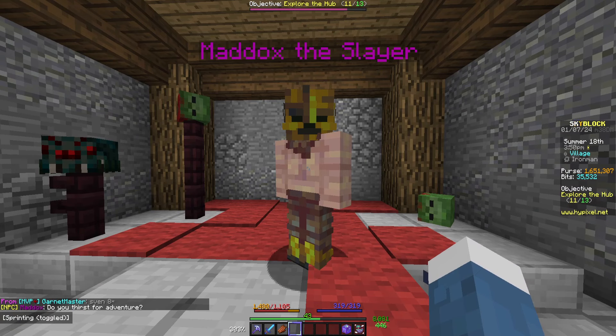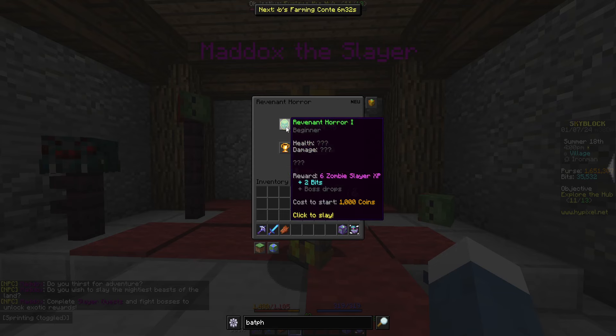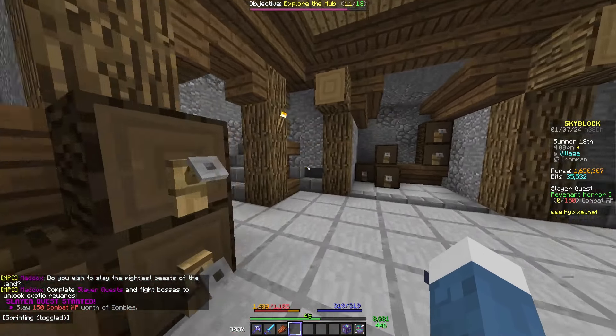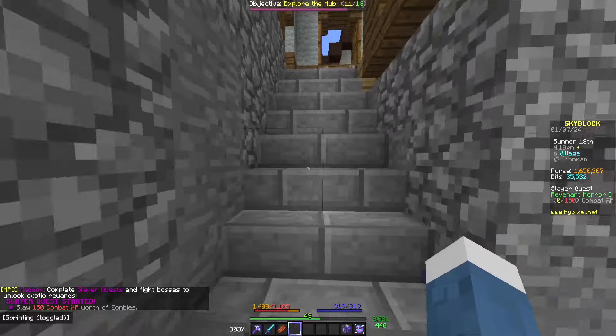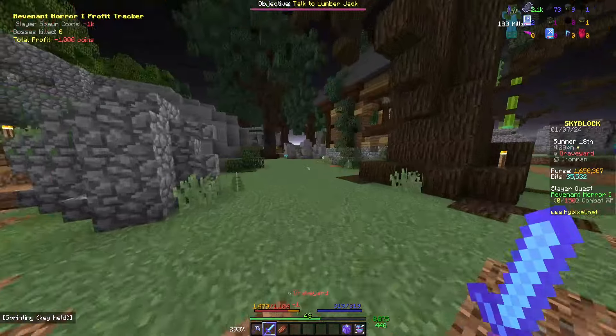So we're going to start our Slayer journey because currently Aatrox is mayor, so we are going to start off with Revenant Horror. We can only do tier 1, it only costs 1,000 coins, so we're going to do that and we're going to head over to the crypt, which is just over here, and we're going to do our first Slayer of this profile.